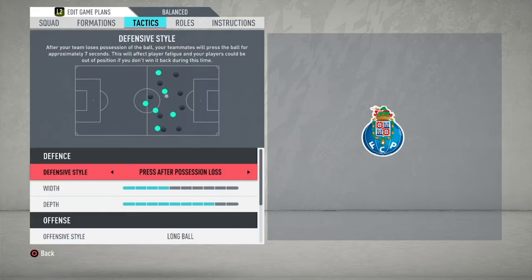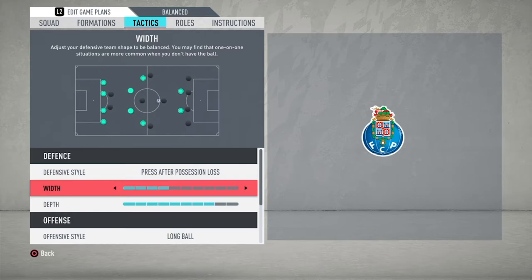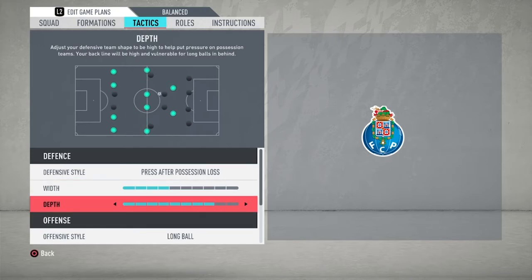Now moving on to the tactics. For the defensive style, we've got press after possession loss — high intensity, trying to win the ball back as quickly as possible and hopefully catch the opposition out of position. We have the width set at four. Even though we've got wing backs, we want to ensure that when defending we quickly slip into that 4-3 mid block so the opposition can't pass through. For the depth, we want the line quite high to emulate Jose's style. Winning the ball back around the midfield area is really important, though the only downside is you may fall victim to the long ball, particularly against a 4-3-3. But if you plan it well enough, you can start to utilise the offside trap, much as Jose did in real life.